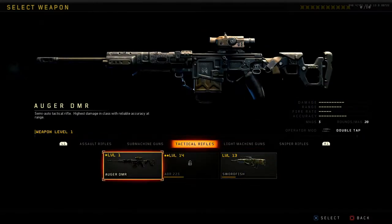Let's talk about the Auger DMR — it's literally level one since I just prestiged it, so we won't be able to make a full class, but we'll still use the gun and see how it plays out default. It's a semi-auto tactical rifle with the highest damage in the class and reliable accuracy at range. We saw that displayed when we shot the target at range — it had no movement whatsoever.